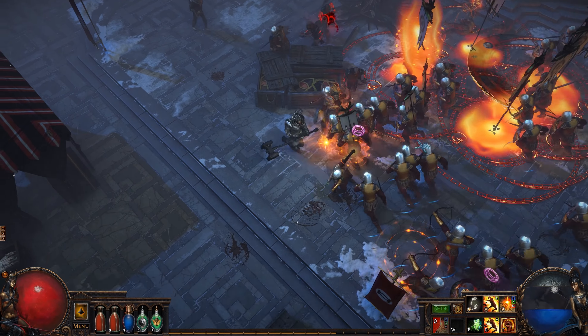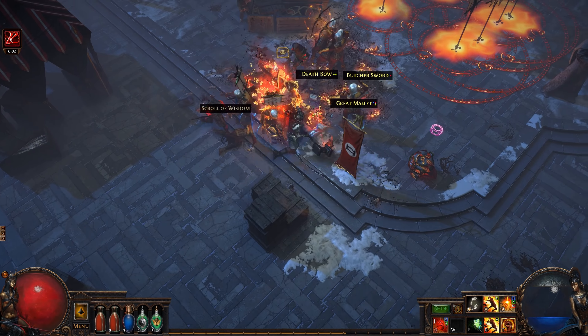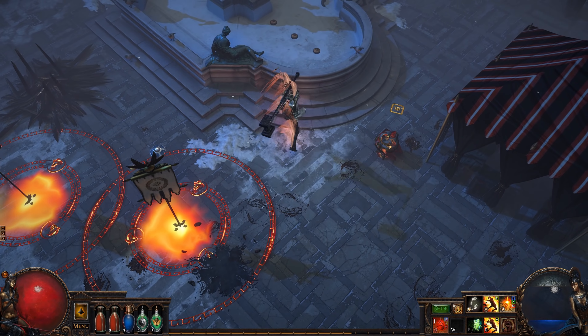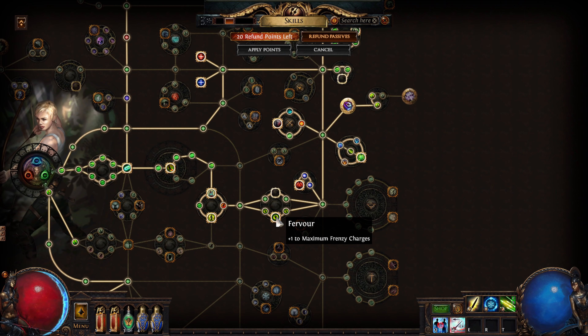Legion also contains 12 new unique items for players to find, alongside 15 existing unique items that have been completely reworked to make them more valuable. Each of these reworked items is themed around one of the five armies and will be found as rewards for completing league content. One of the biggest items to drop in the new expansion, however, are the new Legion jewels.